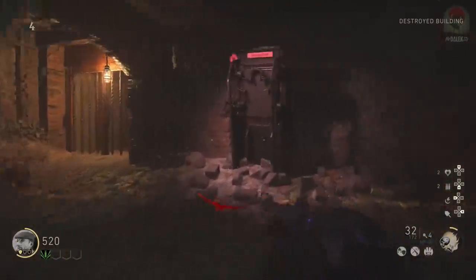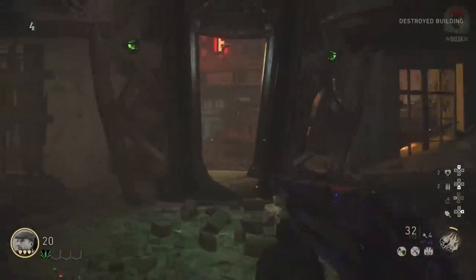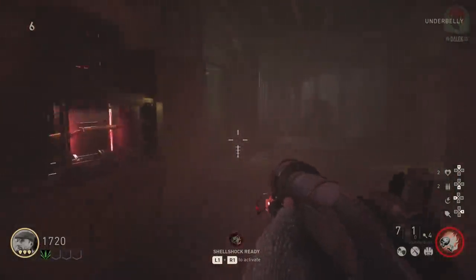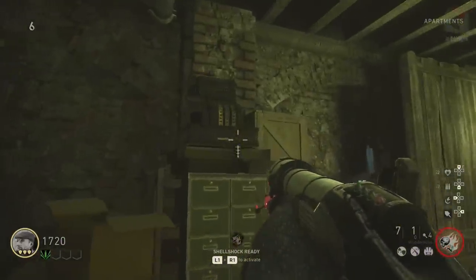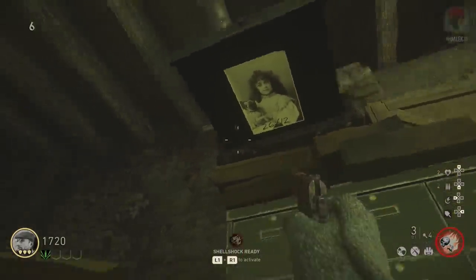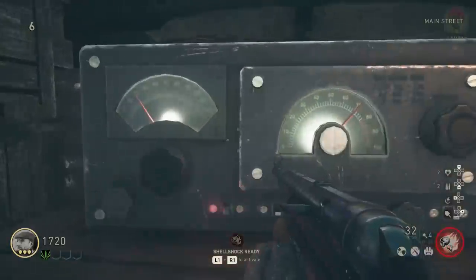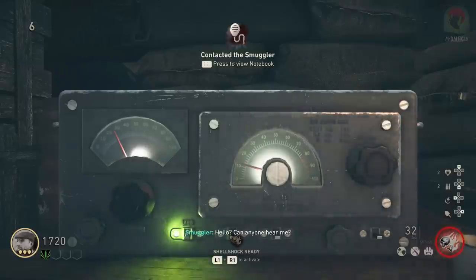Starting with what I think is the easiest one: as soon as you get the wonder bus, go into the room where you built it and shoot the cash register sitting on top of the filing cabinets with the wonder bus's primary fire. The drawer will open, and if you crouch underneath it, you'll notice a photograph with numbers written on it - these are radio frequencies. Run to the radio on main street and enter those frequencies; if inputted correctly there'll be a green light and you'll hear audio from a mysterious smuggler character.